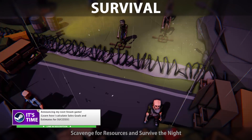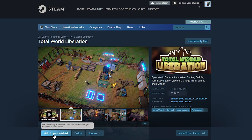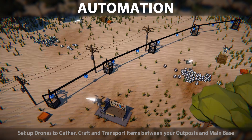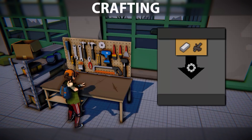For me this is especially important because I'm currently working on my Steam game, Total World Liberation — go ahead and add it to your wishlist if you haven't already. Since the game is only launching next year I'm building it in Unity 2022, so this new version is one step closer to the LTS version that I will be using at launch.